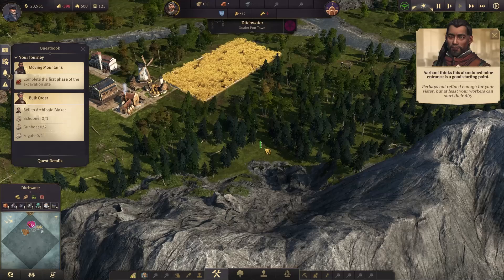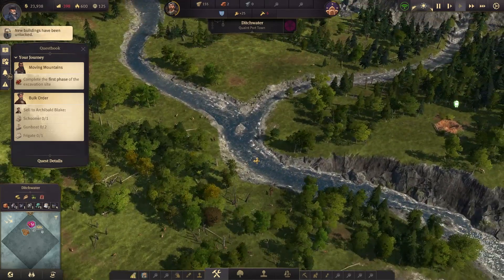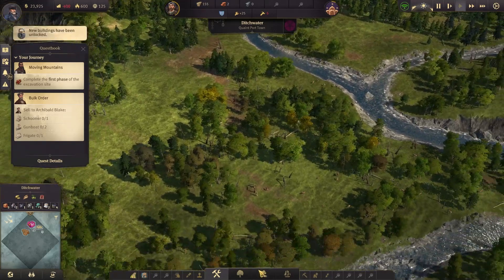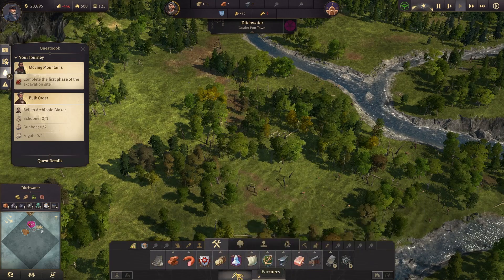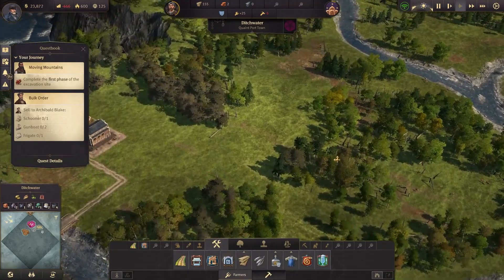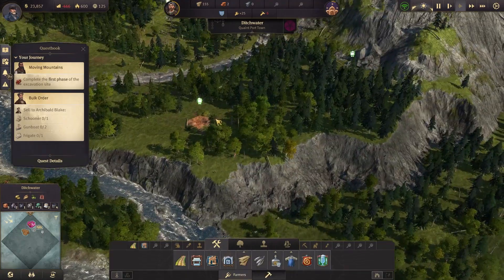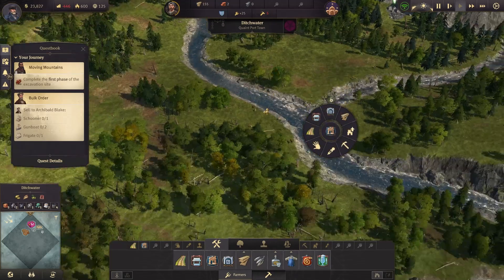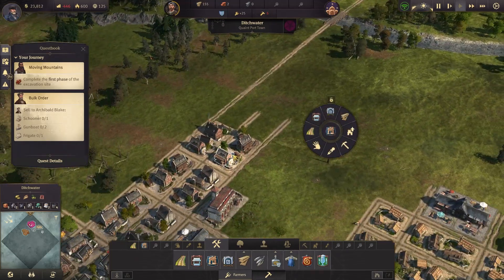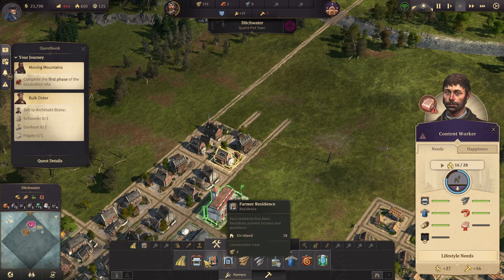I need more people working on this. What buildings got unlocked? I need more clay production going. We are negative five iron — I need more people on that.